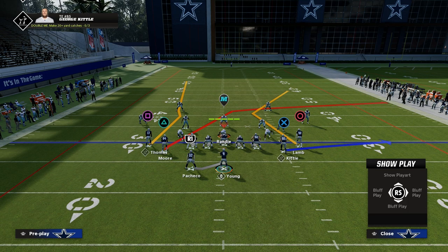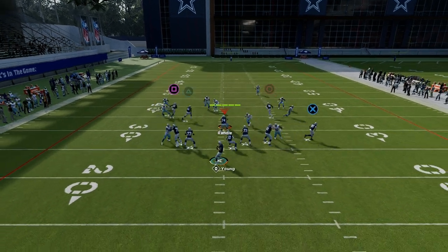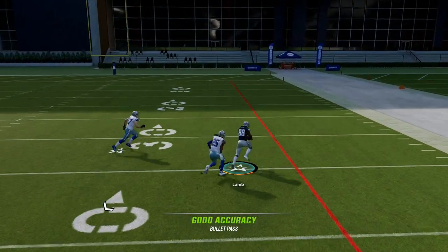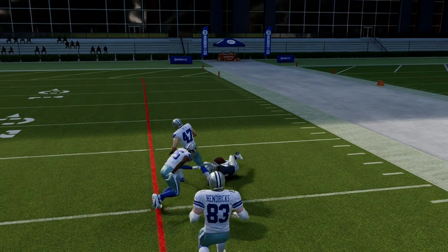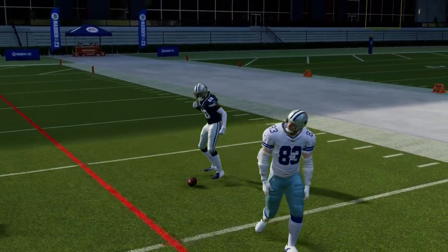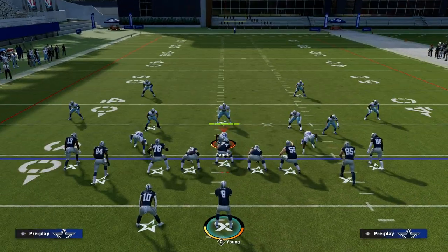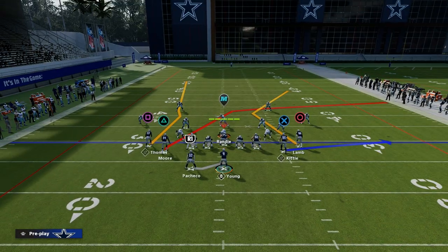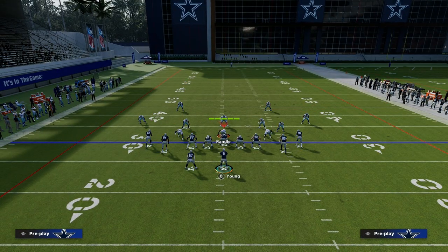This route to CeeDee Lamb is kind of a unique route. If I freeform that down to the outside, a lot of times that's going to be a good little man-beating route. So I can kind of build around that play. But really, the base concept we were seeing over and over again in the Ultimate Wild Card Tournament was some variation of the following.